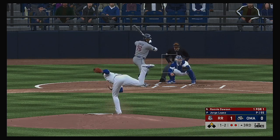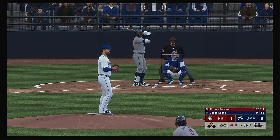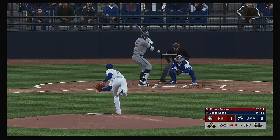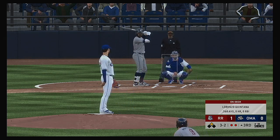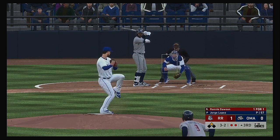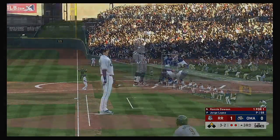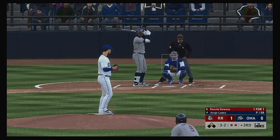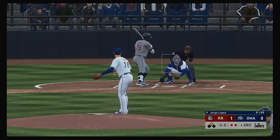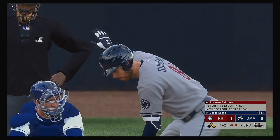One and two. Fastball well outside. He tries to get him to reach for it but it stays outside — three and two. Some pitchers fall into the trap of going in on three and two because they don't want to walk the guy, but with the base open it's not the end of the world. You still need to make a quality pitch. Awfully close, but it's ball four according to Woody Keller.